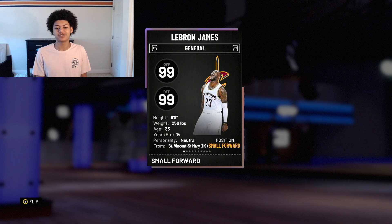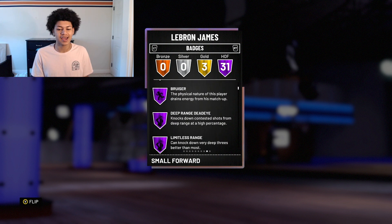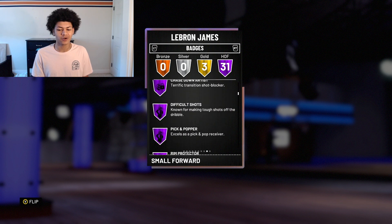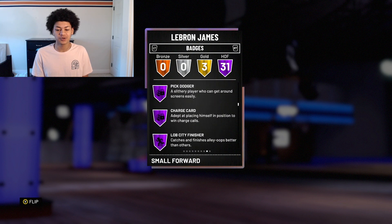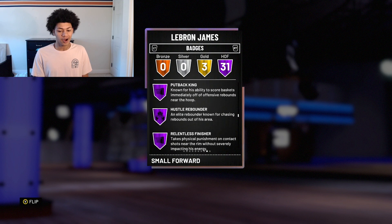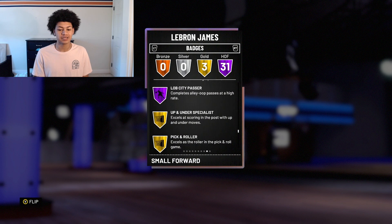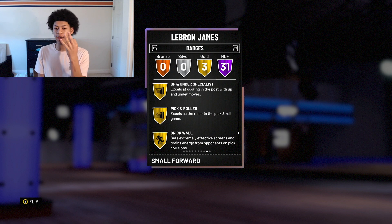He has 31 total Hall of Fame badges out of 34 total in the game — I believe he has every single badge. His HOF badges include: one-man fast break, corner specialist, mid-range, bruiser, limitless range, chase-down artist, difficult shots, pick and popper, rim protector, pick pocket, tireless scorer, catch and shoot, pick dodger, charge card, lob city finisher, posterizer, defensive stopper, acrobat, tear dropper, putback king, hustle rebounder, relentless finisher, post technician, drop stepper, dimer, ankle breaker, flashy passer, break starter, pick and roll maestro, and lob city passer. The three gold badges are corner specialist, pick and roller, and brick wall.